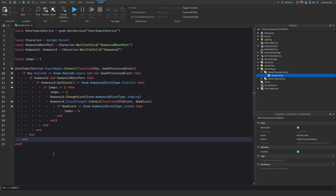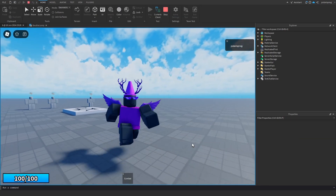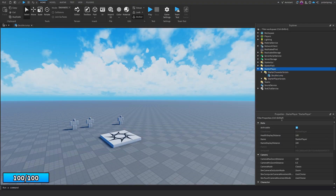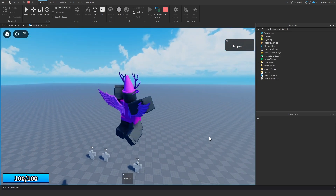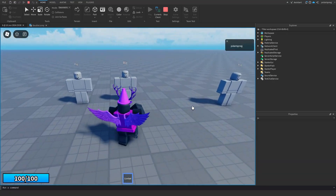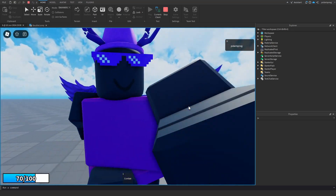Let's play to see if this works. As you can see, it does work — I press space the first time, press it again, and we can double jump. If you want to jump higher, you can go to StarterPlayer and set the jump height to something like 20. Playing now, you can jump much higher, but 20 might be too much. Let's try 12 — I think that's perfect and still balanced. The combat still works too — you can still press A to dash.